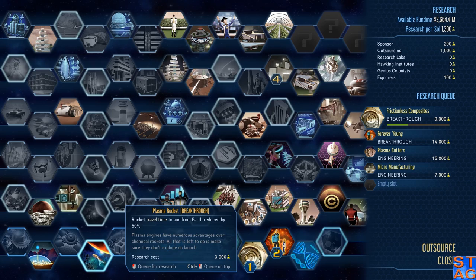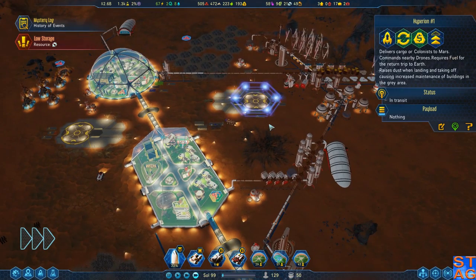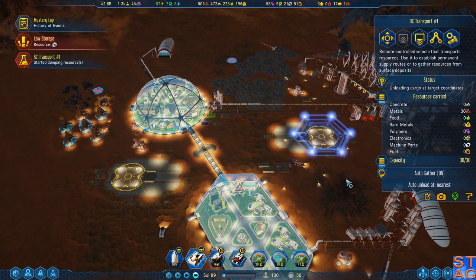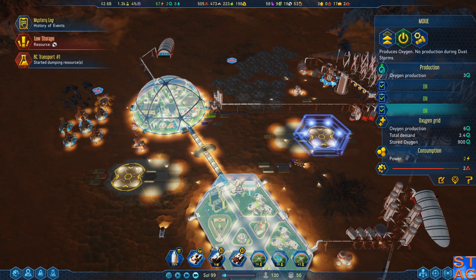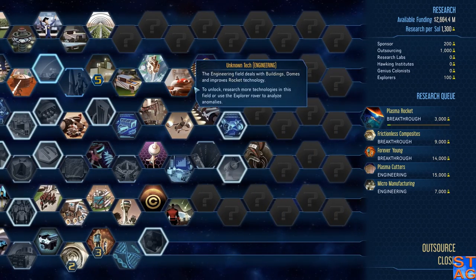I'm going to kick plasma rocket to the top of research because we're going to actually start exporting more and faster. And also, if there's an emergency, we can instantly get it back. Autogather. I think actually putting that thing to work and sending it away might have actually started moving things along.